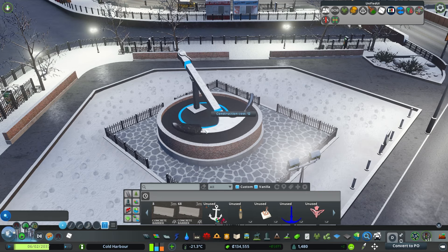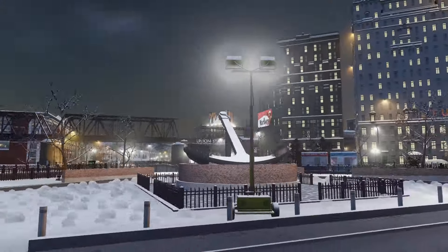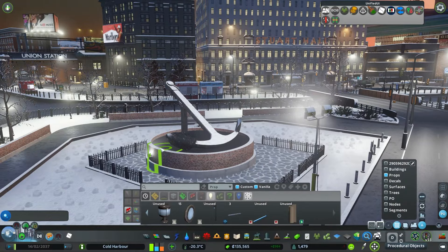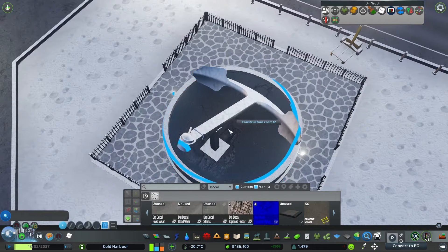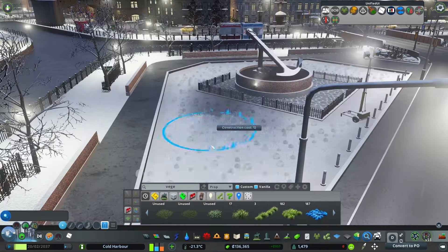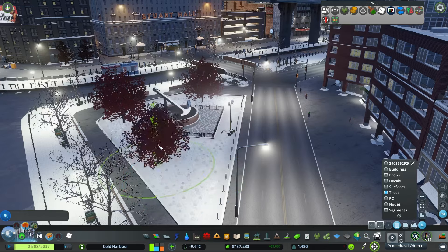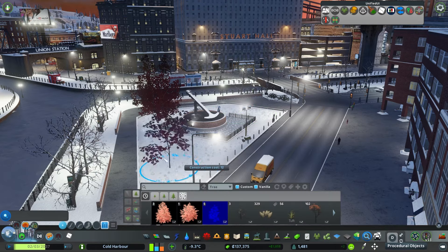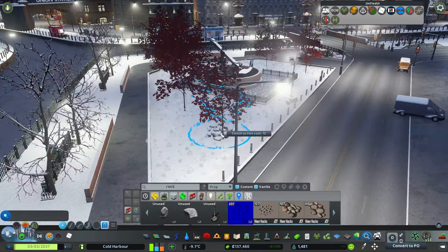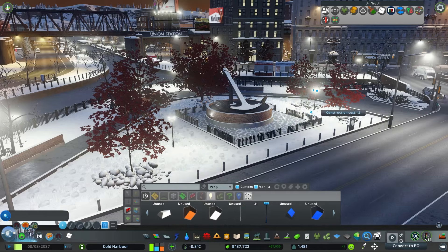I went on the workshop and found this big anchor prop — and that just fits the city so much. Cold Harbor, big anchor — come on! Sometimes it just works out, look at that view! Let's go ahead and get some lights on that situation. Let me pan up so I can rotate them and make sure they're lined up right. Man, that looks so dope. Let's put a little bit of vegetation down — I thought about putting these big red trees but they were blocking my view a little, so I went with a smaller version from the same pack.